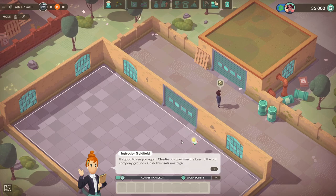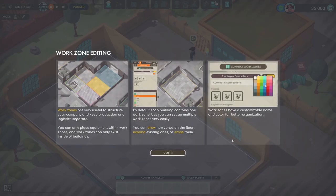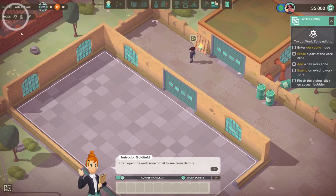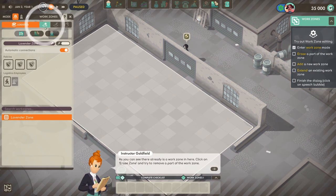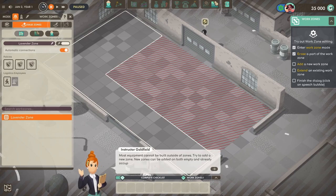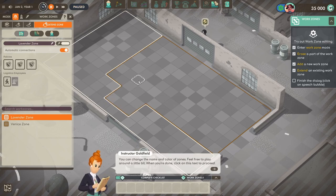Welcome back to the Good Company campaign. We are on level 2, Charlie's Circuits, and we're just going to get on with it. This one's going to be a bit more involved than level 1. Like I said in the previous video, the first 4 campaign levels are basically tutorial levels. The first one was really simple so we sped through that one. This one's a little bit more involved — we've got work zones, so we're just going to go through the motions and do what it says.